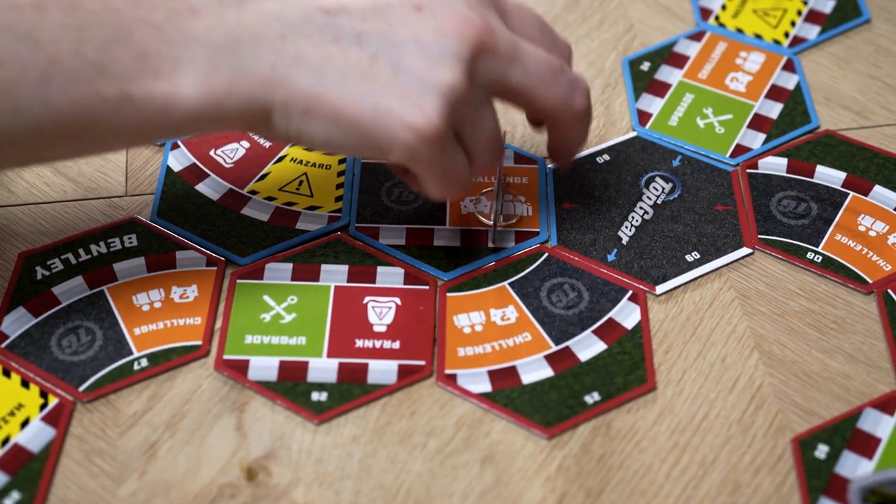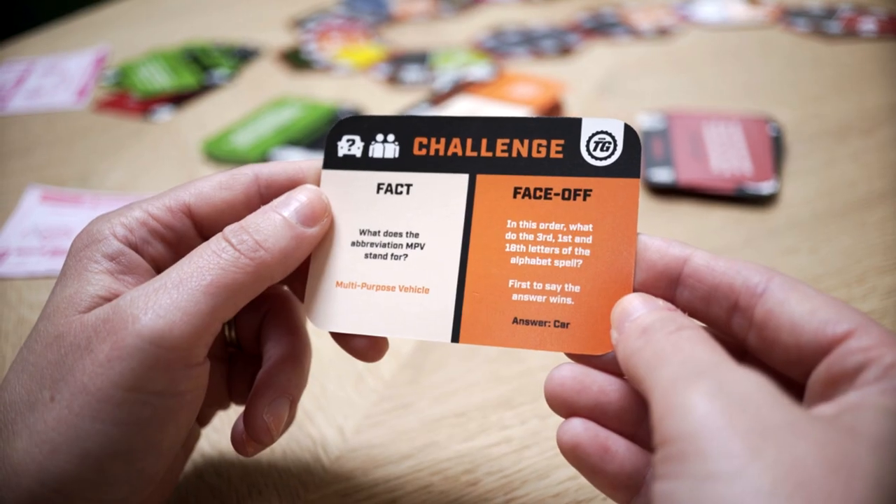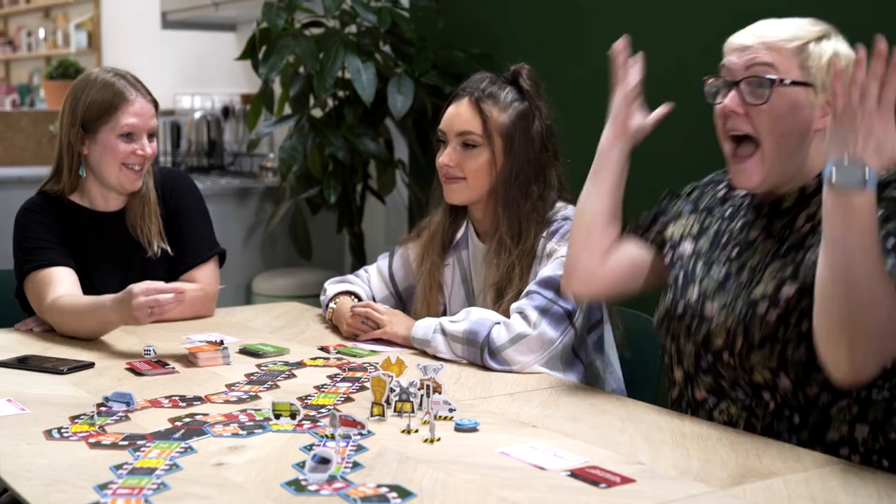Now, let's take a look at the cards. First up, Challenge. Before a card is drawn, the player must choose to either have a fact or face-off challenge. If you picked a fact, try your knowledge of the question. If you picked a face-off, pick an opponent to play the challenge with you.